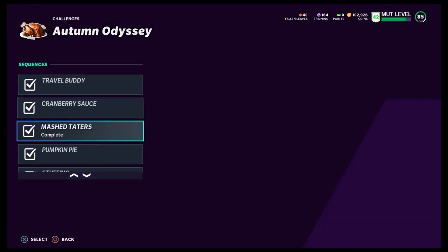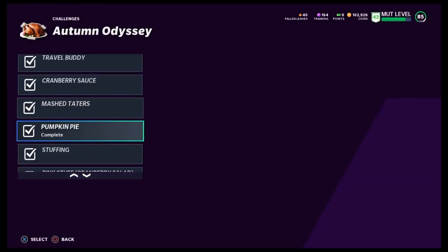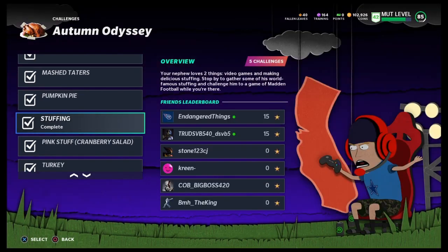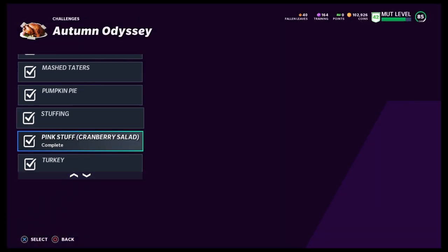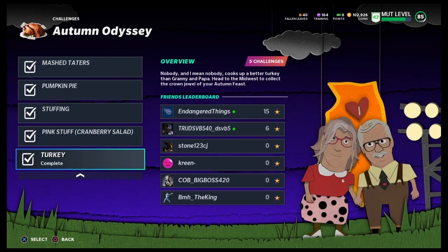Each solo will give you food — it'll give you the Granny's Recipes list — and it'll give you collectibles, which will be like a secret pathway you have to go through for each one. That's how you get your collectible to upgrade your player. So it'll be cranberry sauce, mashed potatoes, pumpkin pie stuffing, pink stuff — which is a cranberry salad — and of course turkey.